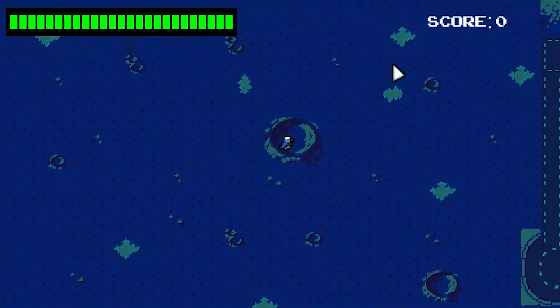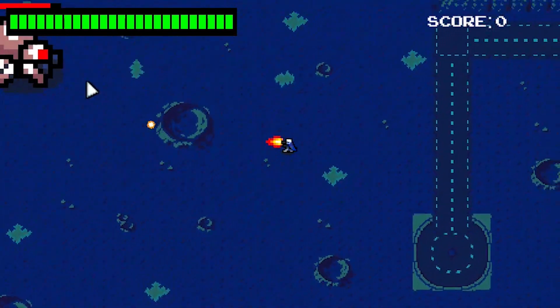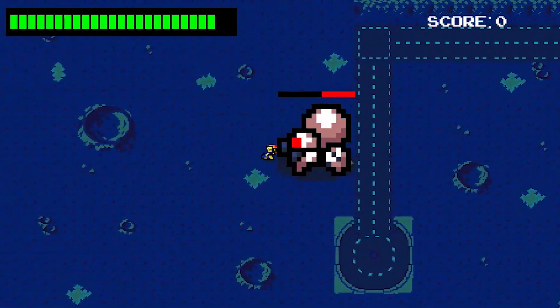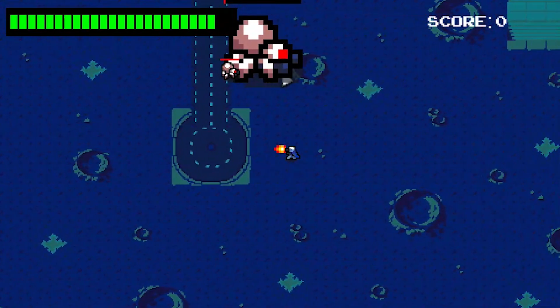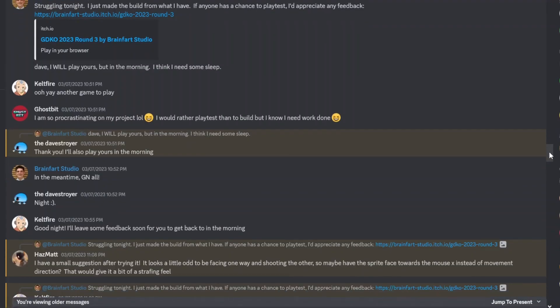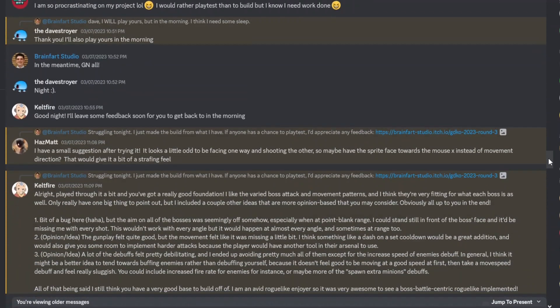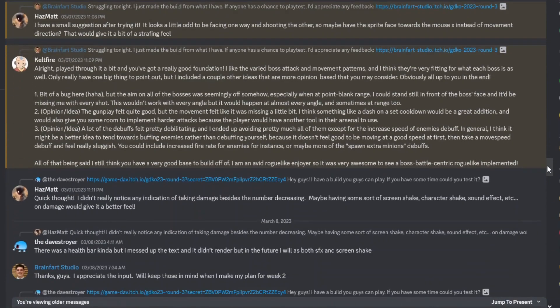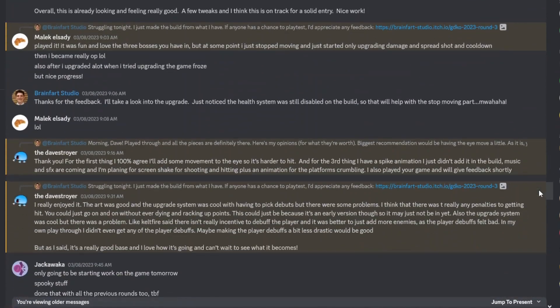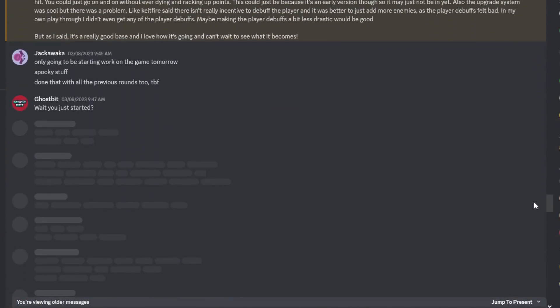This was the halfway point of the competition, so I took Chibuin's advice and re-evaluated where I was. I decided to take the day off from development, but I still created a test build and got a couple of playtesters — really appreciate it. Using their feedback and my own list, I decided on the course of action for the upcoming week.